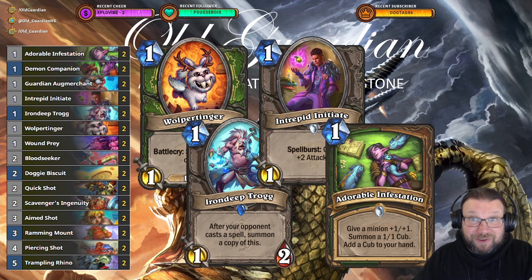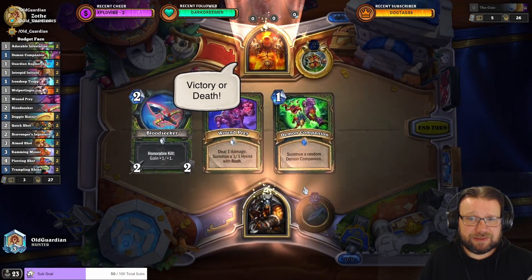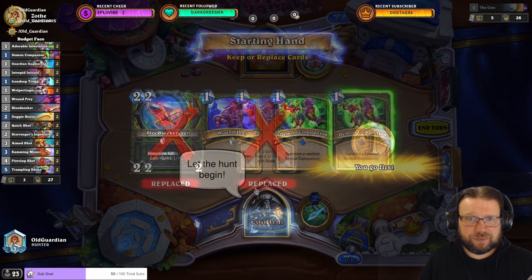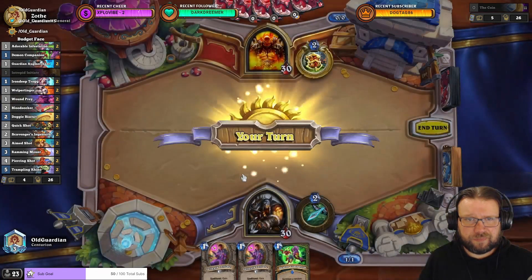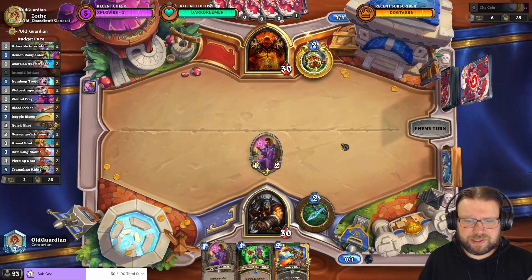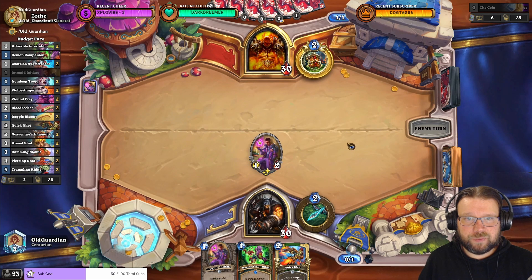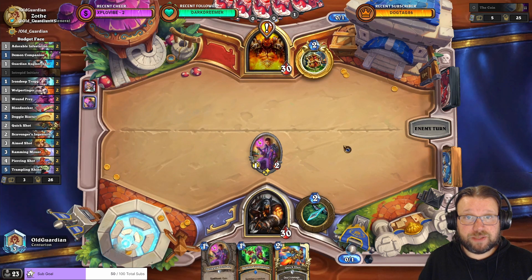And this is what Budget Face Hunter looks like in action. If it is a Control Warrior, that's gonna be really tough. It cannot be a Quest Warrior, right? I don't think it can be a Quest Warrior here. Do they have the 1-drop in hand? Coining the 1-drop would be really, really strong, but they don't usually have the 1-drop — it's rare. If they have it, they always coin it here.